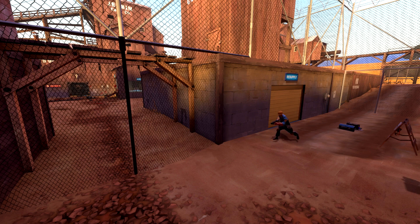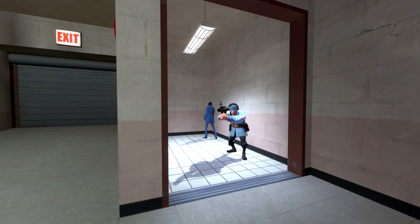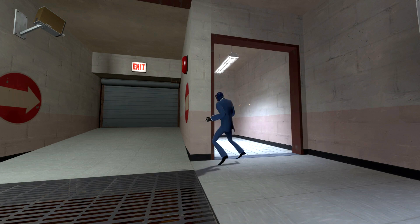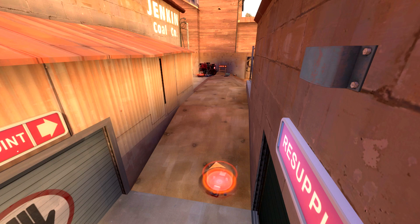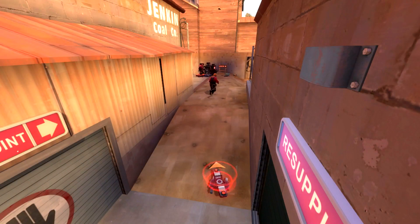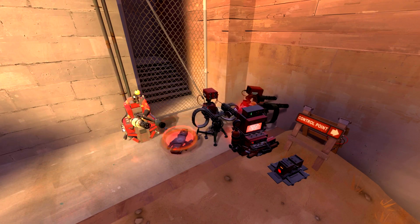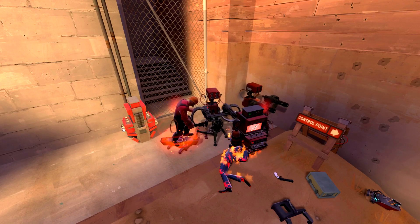The next point is significantly easier to explain. The engineer is trying to get back into the previous area to defend a control point, but alas, he cannot. This spy, however, is infinitely more difficult to understand. I don't know why he's standing in the corner, but running into corners is something bots do a lot, and they do it particularly often with this corner. Every now and then, these engineers will run to the teleporter entrance at spawn. One of the engineers will get there first and take it, and the other will run back to his sentry nest. It's probably in the bot's programming that if they're near a teleporter entrance, they'll attempt to travel through it. Bots are also probably programmed not to queue, meaning that they won't wait for a teleporter to charge. This explains why the engineer that reached the teleporter second doesn't wait, and instead goes back to his sentry.